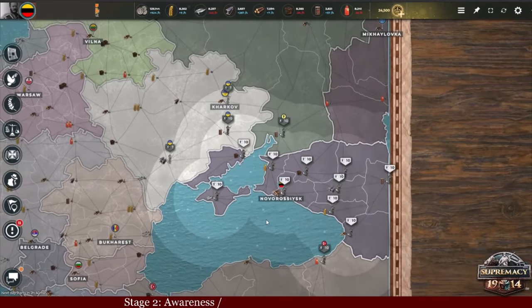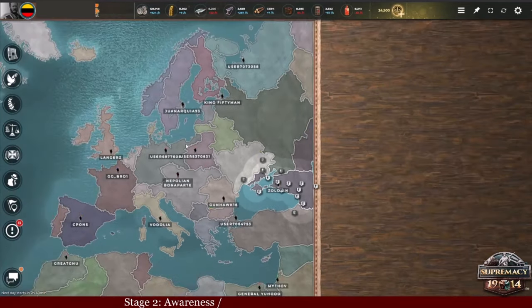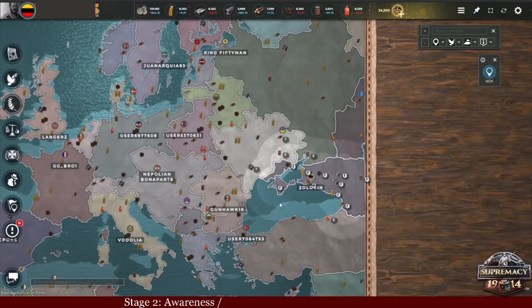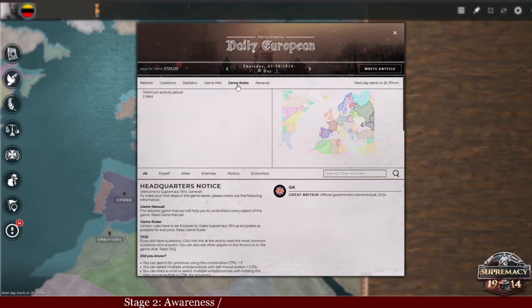The third thing you need to be aware of is your surroundings. In Supremacy, there are two types of countries: minor countries, which are always controlled by the AI, and player-controlled countries. In the beginning it's most likely that all of them are shown as active players, but later on they can become inactive, so it's really important to pay attention to that. For example, Ukraine does not have any player, which is why there is no player logo or player name under their capital. Once a player becomes inactive, the AI will take over. You can notice this by zooming out and paying attention to the player logos — if there is a small computer icon behind the player logo, they are controlled by an AI. This depends on the game rules, which you can check under the newspaper for the browser version. As you can see here, the minimum activity period is two days, so if in two days of real life you don't check your game, the AI will take over your country.